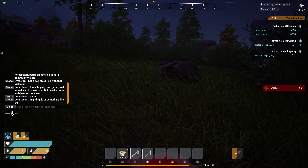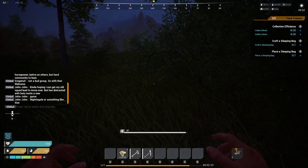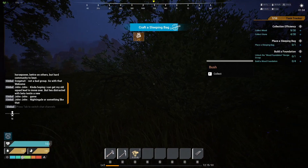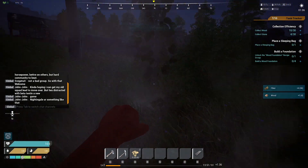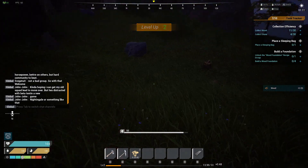We got some berries. So we got a food meter and water meter - okay, all that good stuff. Let's move this though, I don't want that stuff there. Let's put our bed over there for now. Mushrooms, okay. Alright, let's gather a bunch of stuff here.